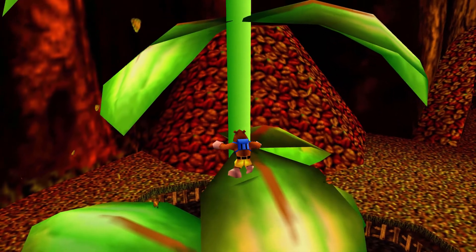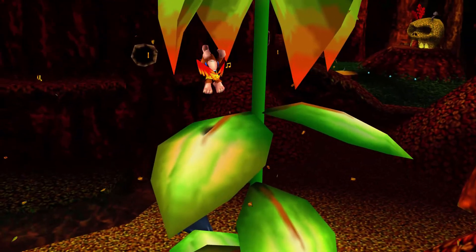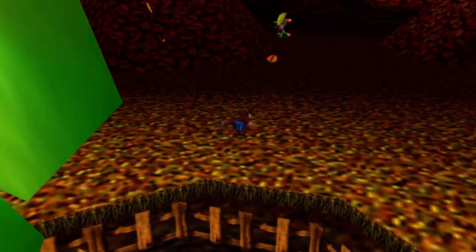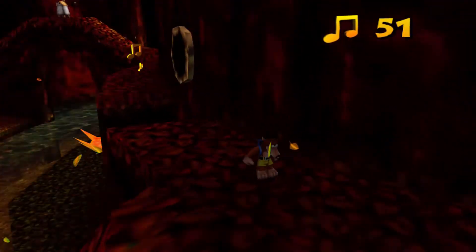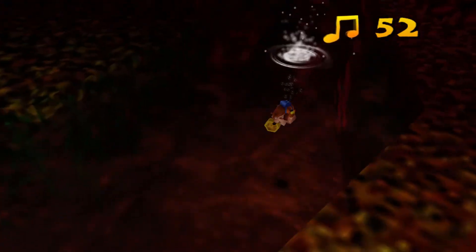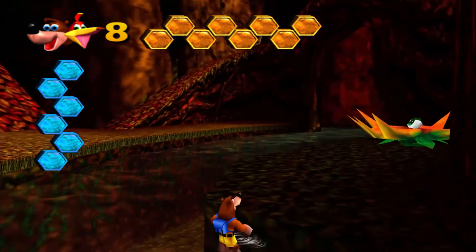Does he say something to the effect of, 'I honestly never thought I would have seen you here'? Well, actually, in Tooie, before you find him in Hailfire Peaks, he's in prison in Witchy World. Yeah, they have him captured and they're showing him off like a carnival freak show exhibit, along with a Jinjo and a dinosaur. I love Witchy World. Such a good level. I'm pretty sure that's my favorite level in Tooie. Witchy World is the Mad Monster Mansion of Tooie, I think.